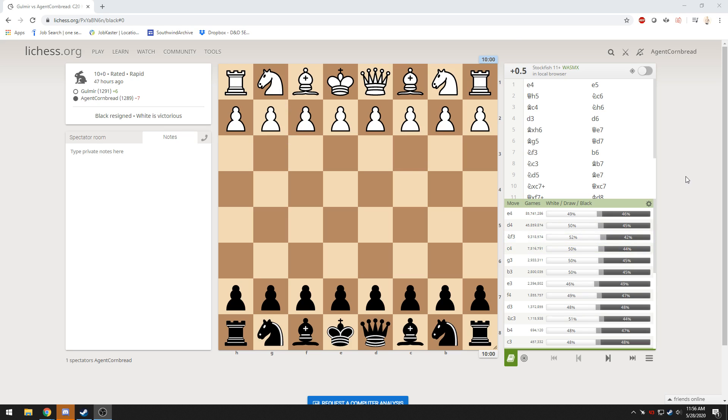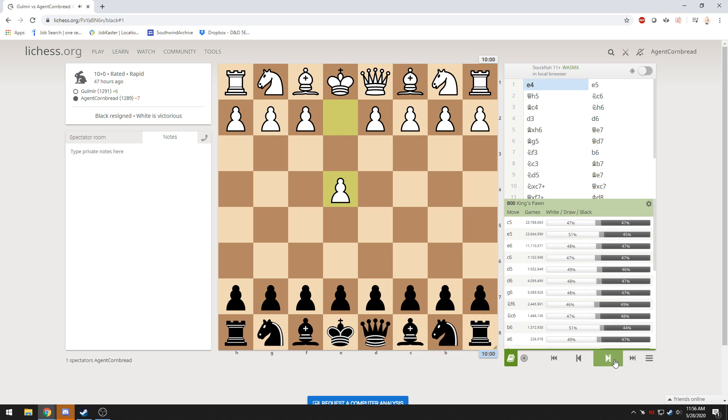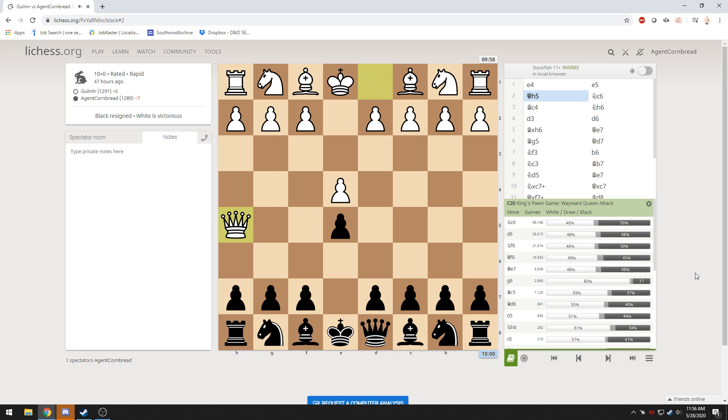You guys want to see a game where we talk about everybody dropping pieces? Here's a game that I played. I was the black pieces, my opponent is the white pieces — we're rated about the same. Standard opening: he leads with e4, I respond with e5. Now he brings out his queen. This is known as the wayward queen attack.